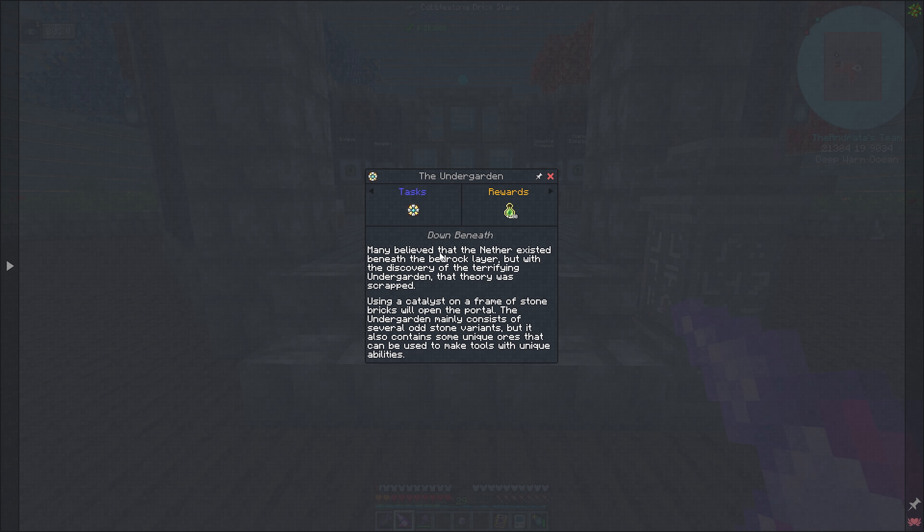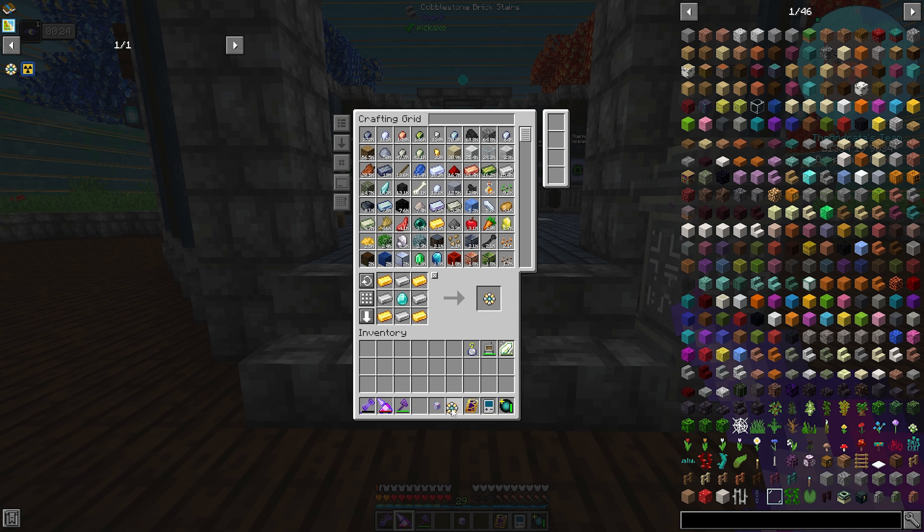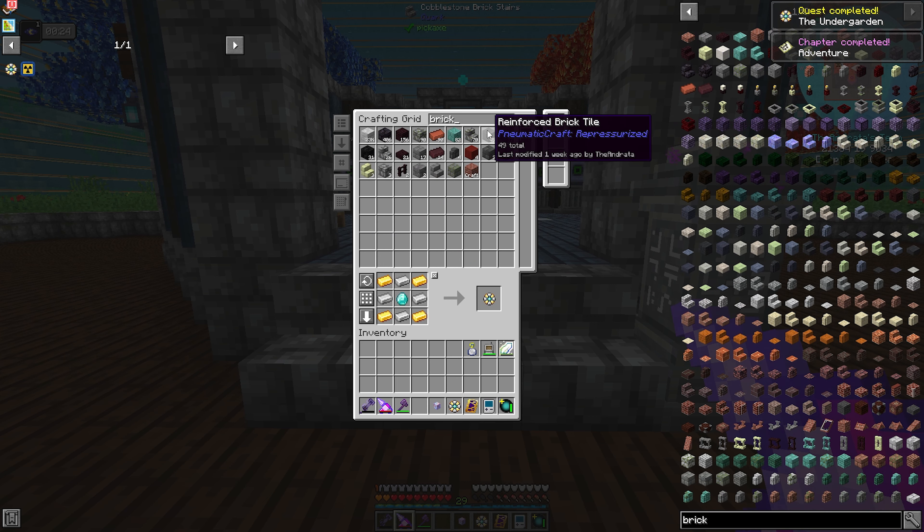Many believe that the nether existed beneath the bedrock layer, but with the discovery of the terrifying Undergarden, that theory was scrapped. Using a catalyst on a frame of stone bricks will open the portal. The Undergarden mainly consists of several odd stone variants, but it also contains some unique ores that can be used to make tools with unique abilities. So let's go check out the Undergarden. We need to make a catalyst, and we need bricks, and we finished that chapter, which is awesome.